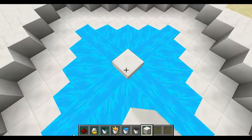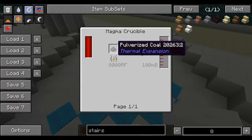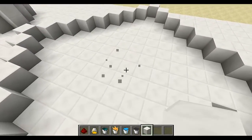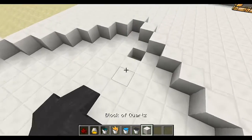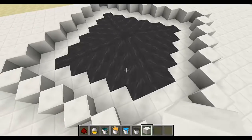The next liquid is liquifacted coal, which is made by putting pulverized coal in a magma crucible. It doesn't have any special properties, but you can still place it in the world, and you can of course use it in the compression dynamo to generate power, just like I covered last episode.